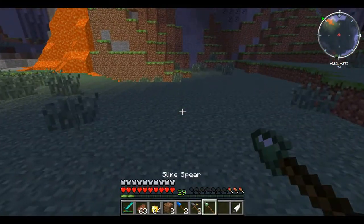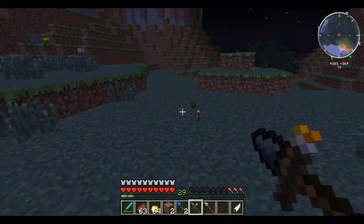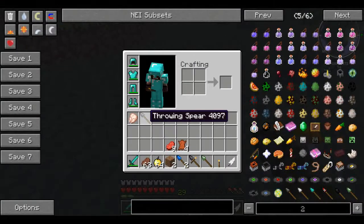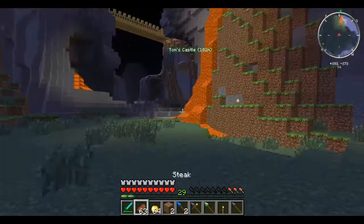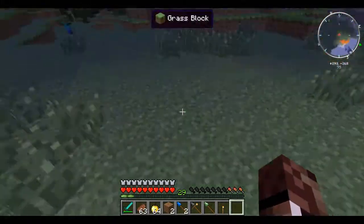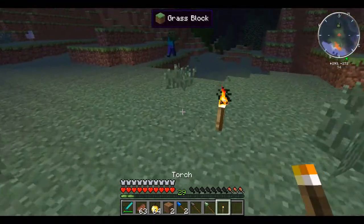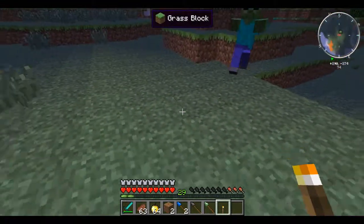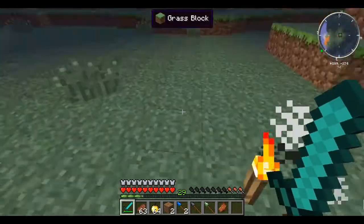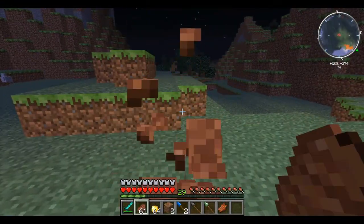The light spear will drop a torch where it lands and then convert back into a throwing spear. Sometimes it places a torch. Zombies don't seem to fear the light at all. That's what the light spear does.